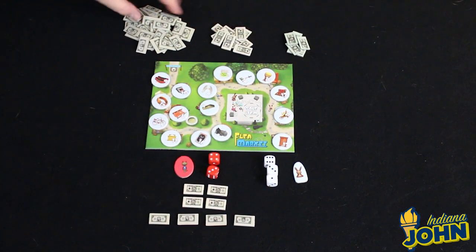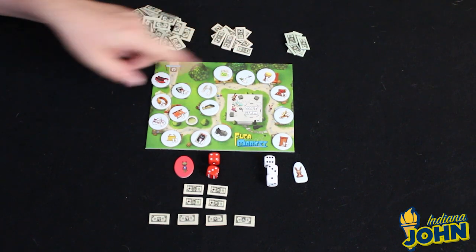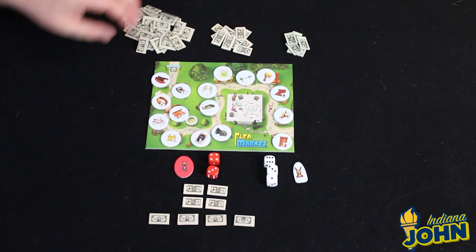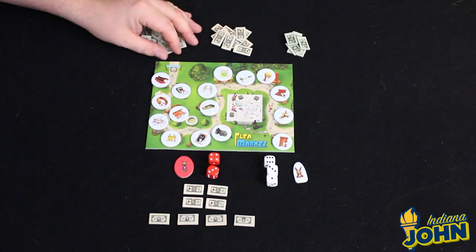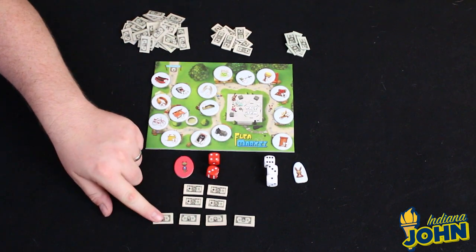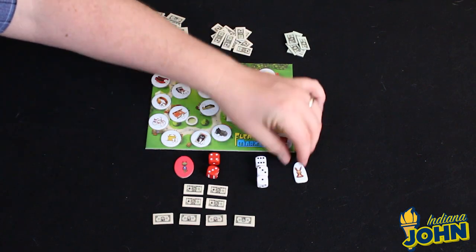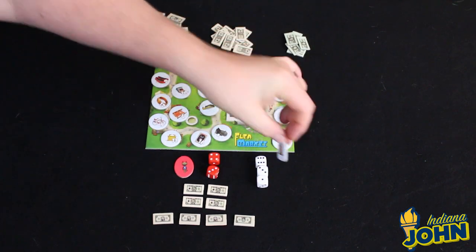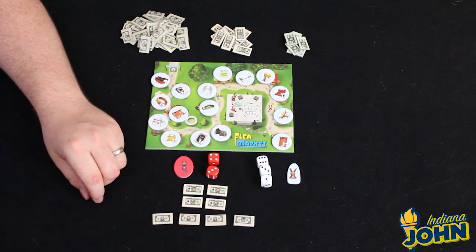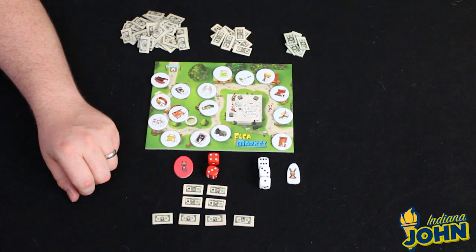You're also going to get $24 in money chips. The money is in denominations of 1, 5, and 20 — and if you're having a hard time seeing the difference between those tokens, don't worry because I can't tell the difference either, and I'll have something to say about that during my final thoughts. There are also three white dice and a little white bunny rabbit token which represents the agent — sort of the start player — and that will rotate around over the course of the game.